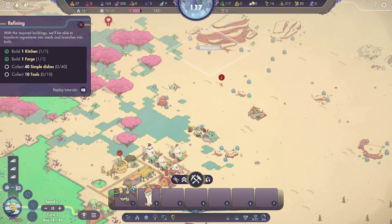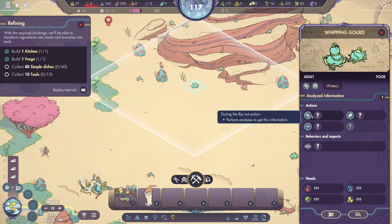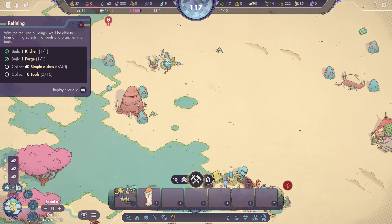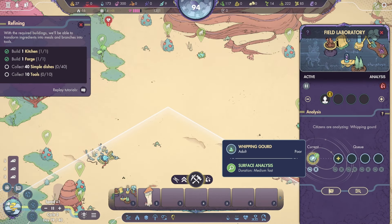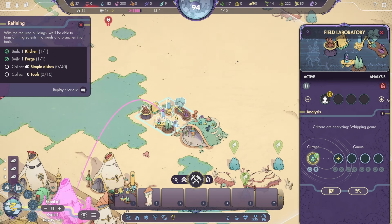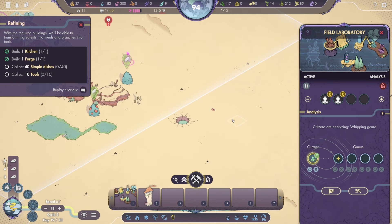While collecting whipping gourd — wait, I selected whipping gourds? What is the whipping gourd? Did I research this? I did not. Oh, I thought I selected one of these. We need to research it — it's just taking a long time because I took somebody out of here. It's taking longer because I took somebody out of here. Does this show me how long it's taking? It doesn't.